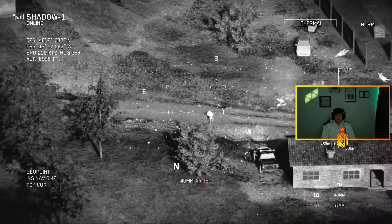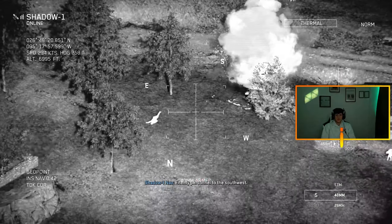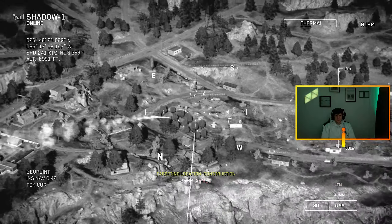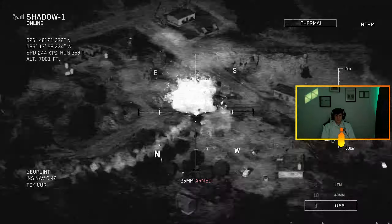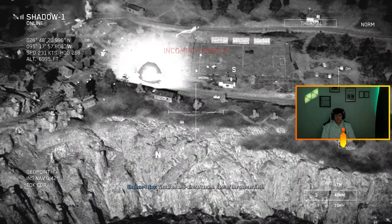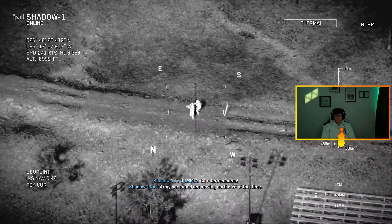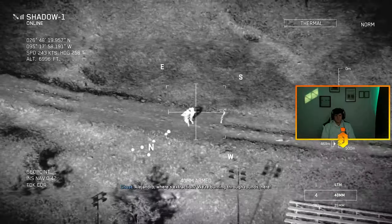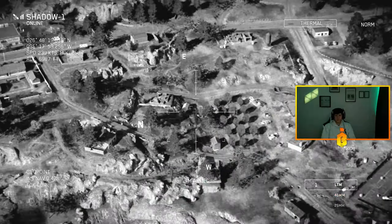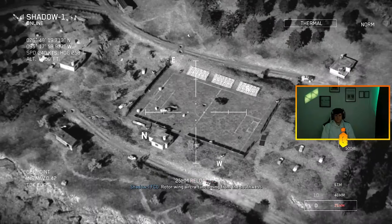Bravo Zero Seven, you are cleared hot to shut Hassan the hell up. All shadows, we've got incoming vehicles at the soccer field, southwest. Soccer field, southwest — there it is! Football field! Copy TV, engage those orders — put a big boy on them. Hornet crew is down. No way — the one guy that makes it out, and then gets super slept? This guy's a legend, bro. Enemy personnel in the southwest — clear to engage all of these. That's a legend. All right, we'll drop a big boy there.